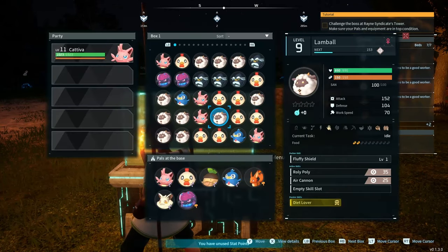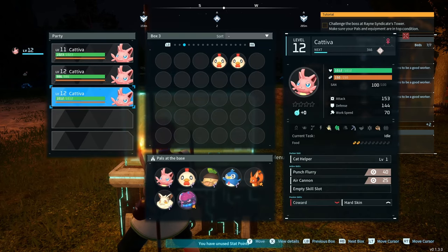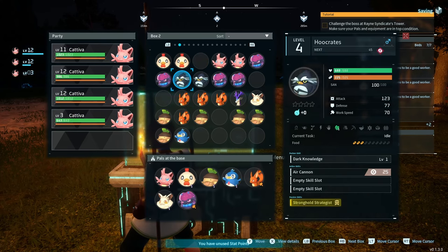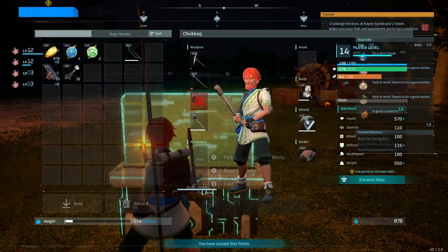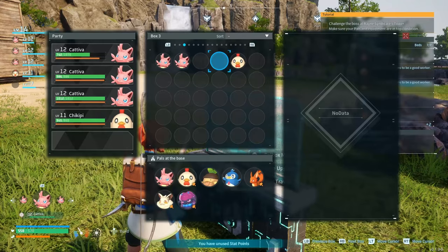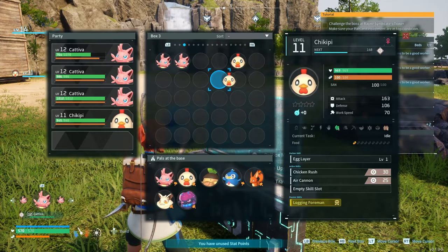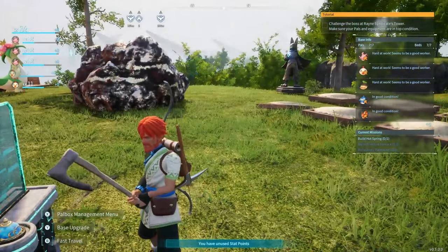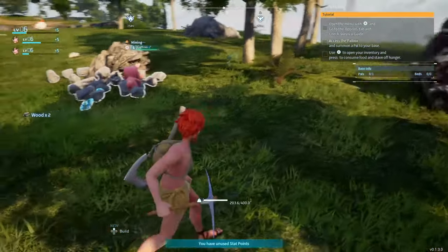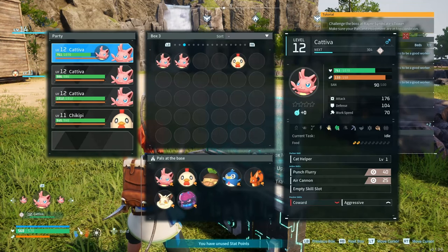Now that we've caught some PALs and picked a good place for our first base, it's time to start putting those PALs into our base. Before we do that, we need to take stock of what skills we're going to need from our PALs working inside. If we don't have a plantation, crusher, campfire, or furnace, we probably won't need any PALs that know how to plant seeds, farm, use fire, or water anything. What we might find helpful are PALs that know how to craft with handiwork and can take over some crafting for us. It's also good to get PALs that can do logging or mining, because when they don't have anything to do, they'll harvest those respawning resources on their own. Look through your PAL box to quickly see what PALs have what skills, and make sure you pick the right ones for the job.